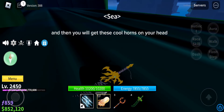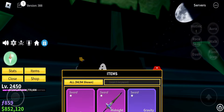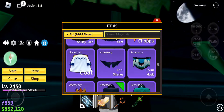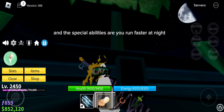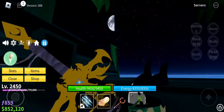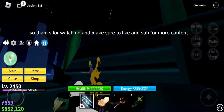And then you will get these cool horns on your head. The special abilities are you run faster at night. Thanks for watching and make sure to like and sub for more content.